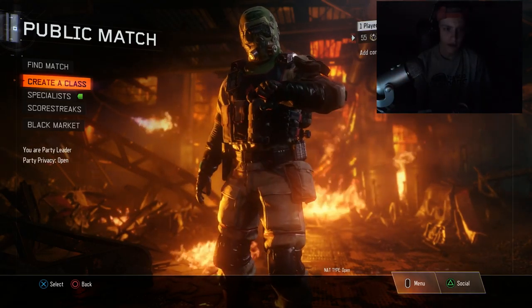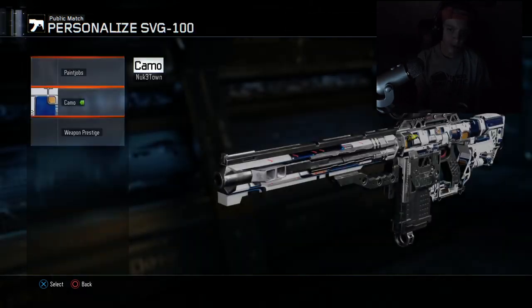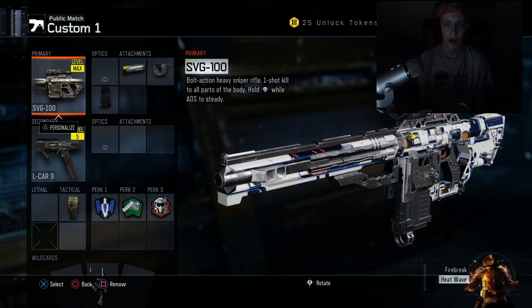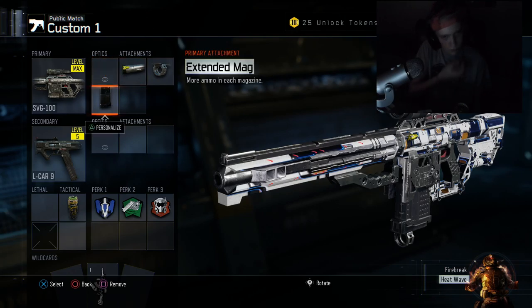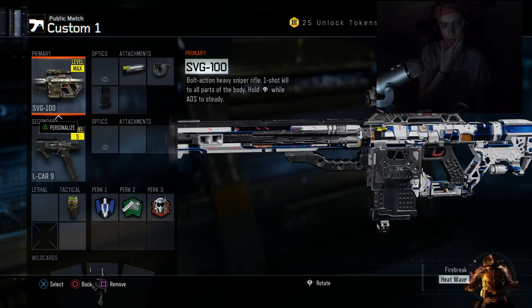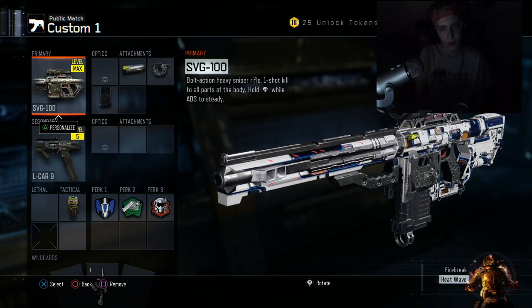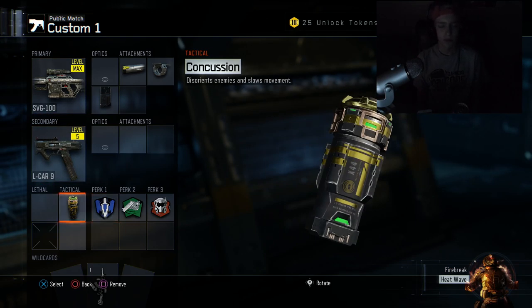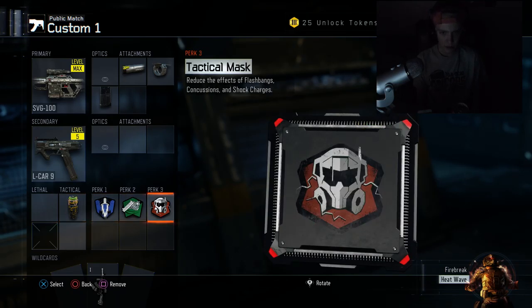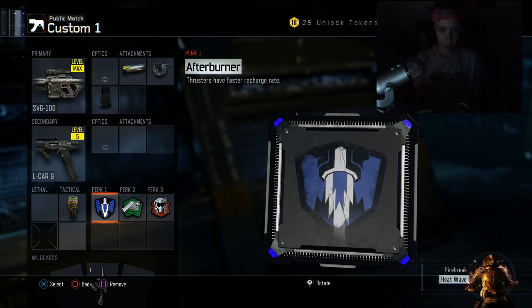This is pretty much a standard three-attachment, no optic setup for me, with fast mags, extended mags, and rapid fire. One suggestion is you can be flexible with what you run, but always run rapid fire — it's going to make that extra kill or whatever. Things I have to have — I'm weird like that. Tac mask I always run too.